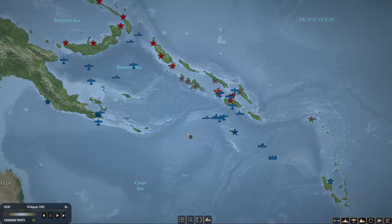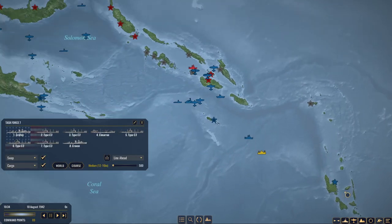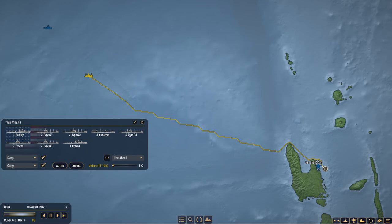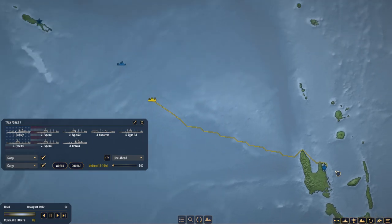Welcome back everyone to episode 11 in our US campaign in War on the Sea. As usual, we're going to have to give some orders to ships that have abandoned their orders at the end of the episode — basically when loading the save game.